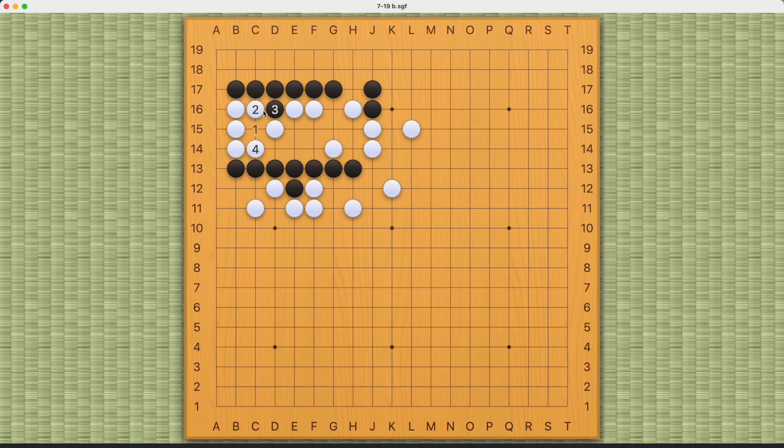If White ataris from this side, Black can succeed very easily by cutting here. If White tries to connect this way it will fail, because Black can now capture these two White stones. And if White connects here, Black can push through and cut White off like this.